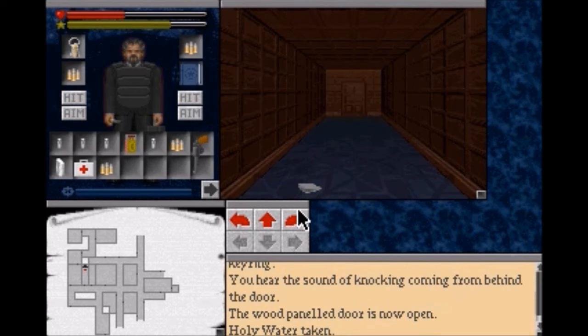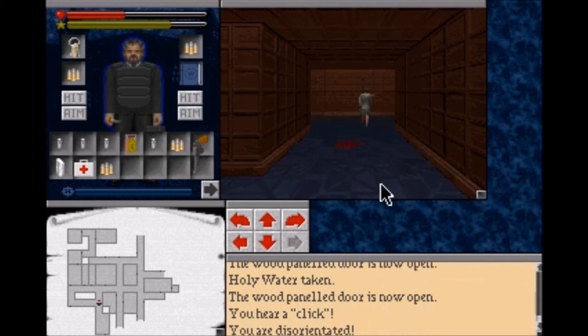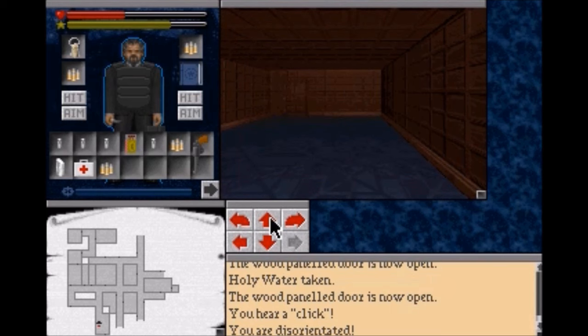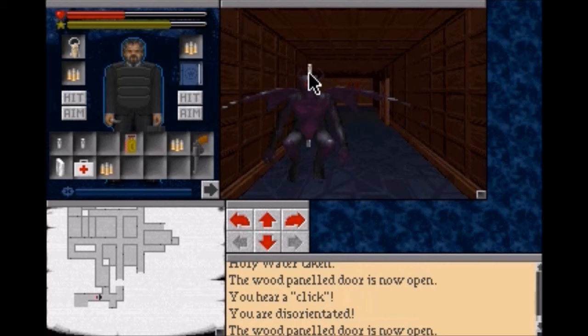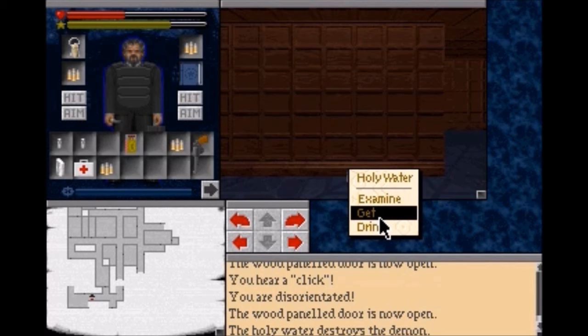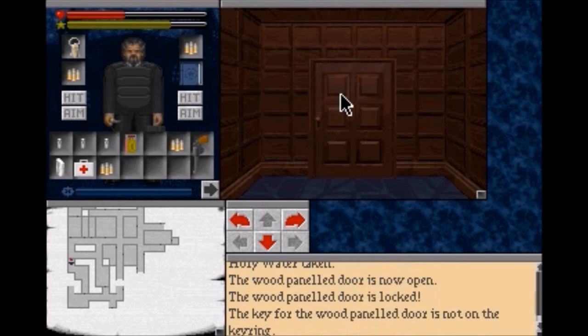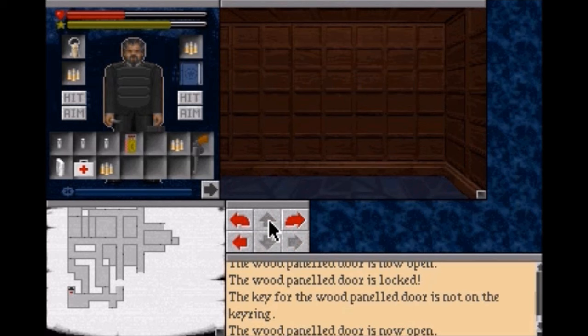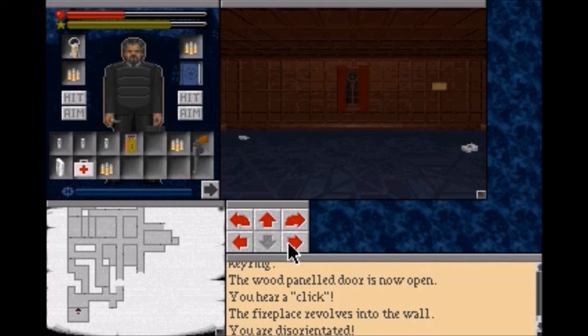Well, thankfully the ghosts are no longer a problem. The daemons on the other hand, they're still a problem. There's one right now. Now this took me a while, but eventually I found out if we click here the wall spins around and we end up in a secret room. And we get to learn the Flames of Desolation spell. Let's get ourselves another healing kit. There's a plaque here: "To open door seven, first enter the other ones in order."